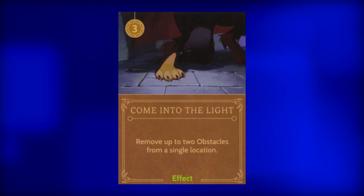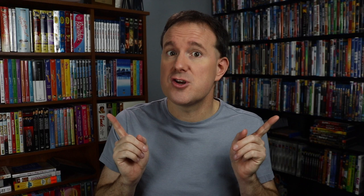Next, Come Into the Light. For the cost of three power, Gaston may remove two obstacles from one location. Play this card — don't wait, just play it. Later, we'll discuss the best order to remove obstacles from the realm.